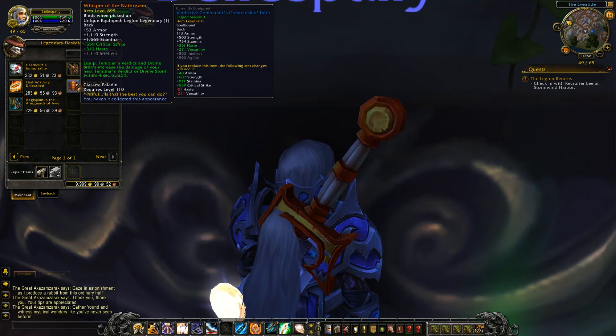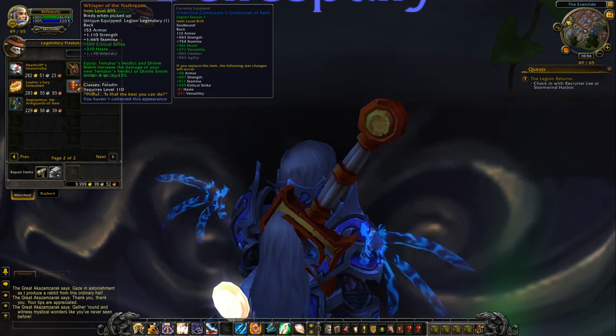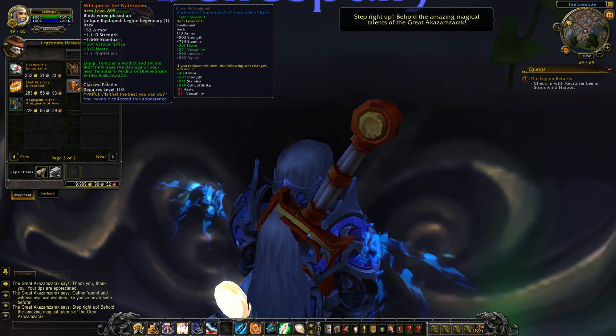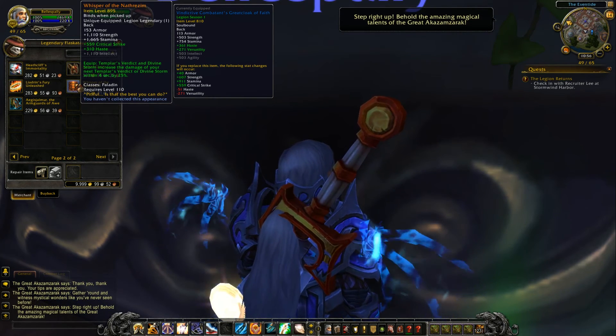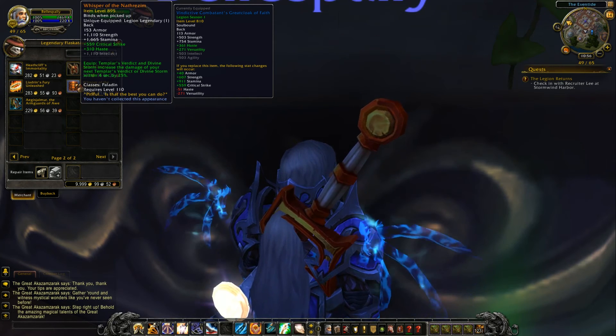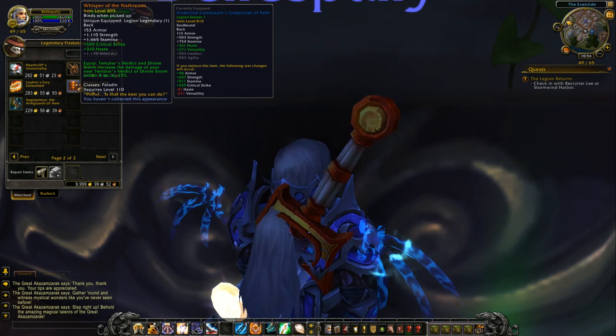Finally, a back piece — critical strike, haste, and intellect depending on your spec. Templar's Verdict or Divine Storm increases the damage of your next Templar's Verdict or Divine Storm by 25% within four seconds.